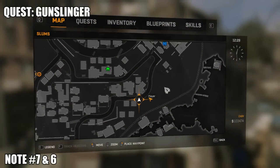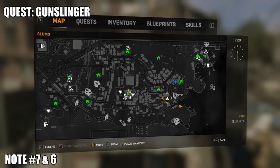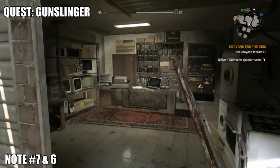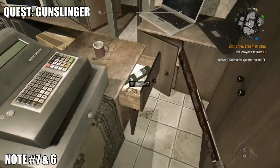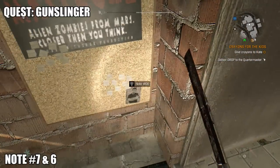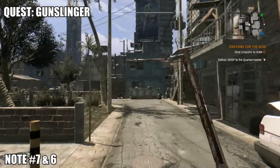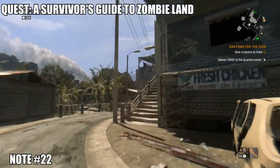Note 7 and 6 require you to have completed the quest 'Gunslinger.' This quest can be found in the tower — a guy asks you to find him a gun. You come back to him with a gun and he gives you the keys to the pawn shop. The next two notes are going to be in his pawn shop: the first one is just underneath the till, and the next one is to your right in the storeroom, hidden behind the door.